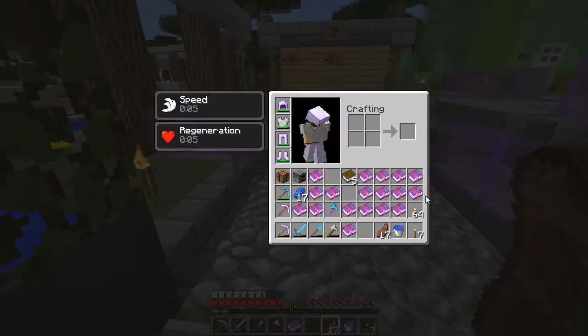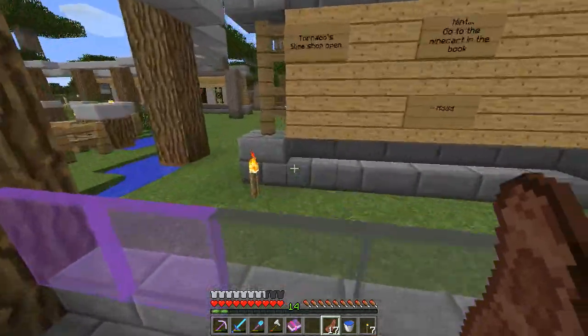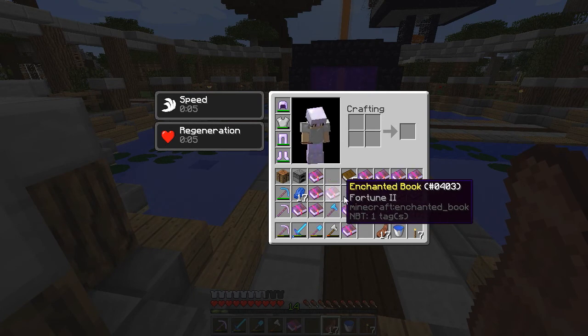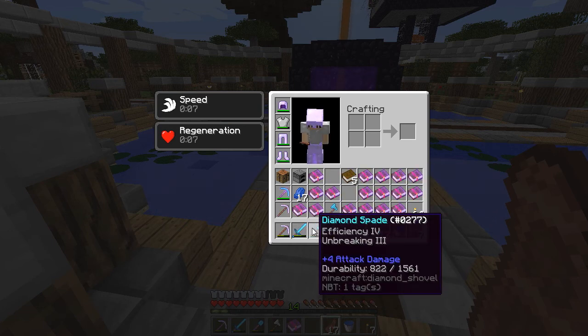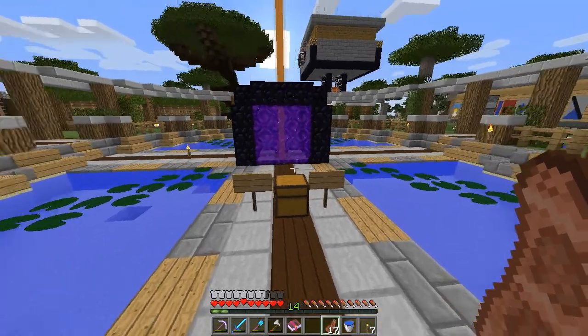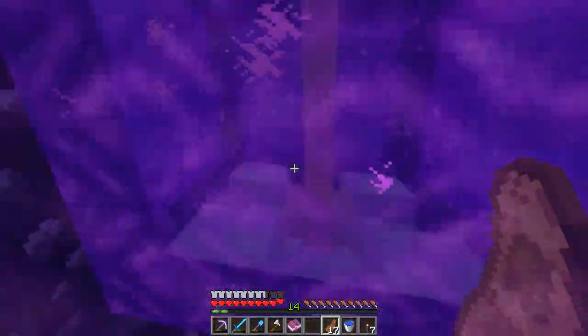We did get a nice amount of books. Most of them are protection, unbreaking, and efficiency, which is always nice. And a few special books like Fortune 2 and the Looting 3 book obviously, because we could put that on a sword. We're not going to put it on this sword - I'm probably going to put that on another sword that I end up making. Once I get some more diamonds I will end up doing that.